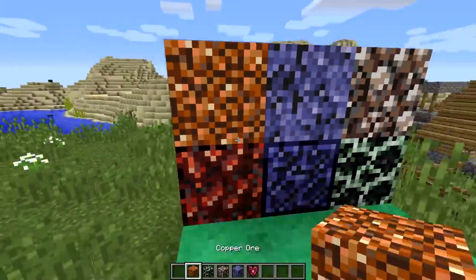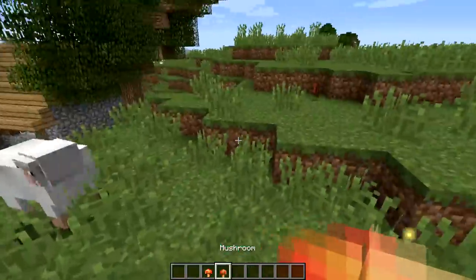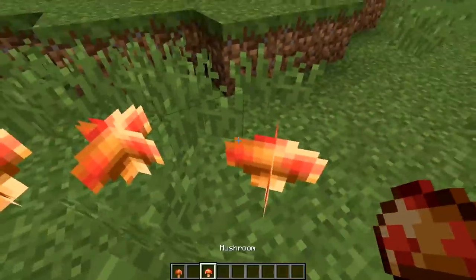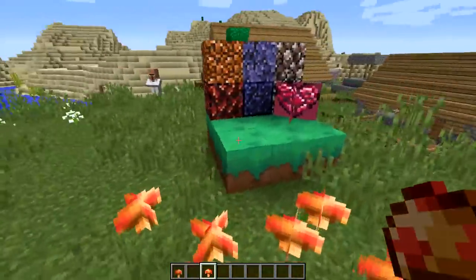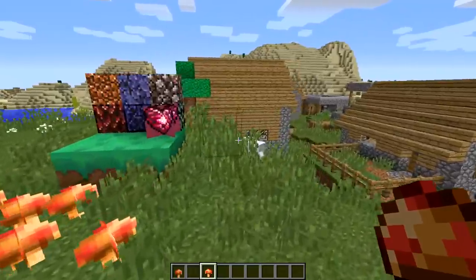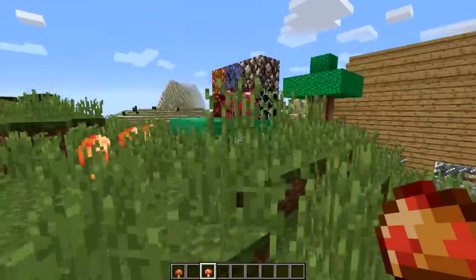Here's a bunch of the ores side by side - obsidian, demonite, copper, and more. We got two different mushrooms; one is very ugly. There's a placeable one for the floor. These textures look pretty similar to what we've seen. I don't know if mod creators just took textures from each other with or without permission - it's none of my business, but they do look very similar.